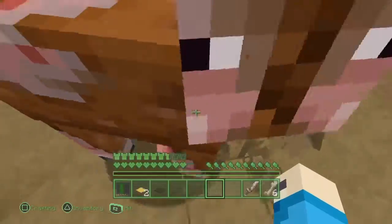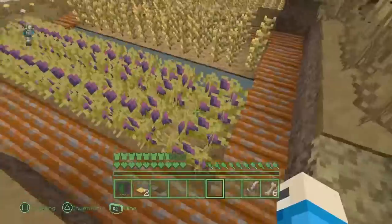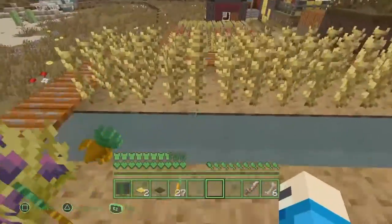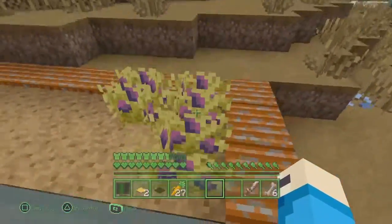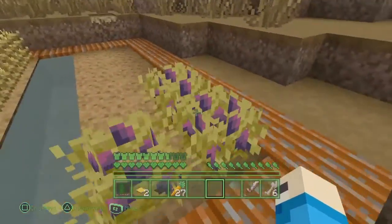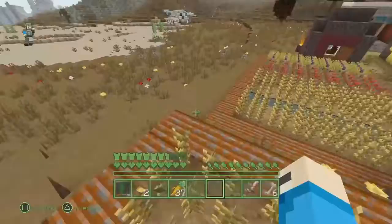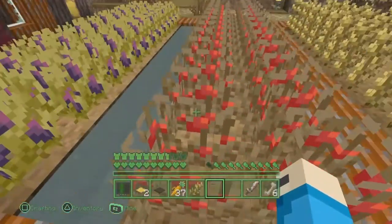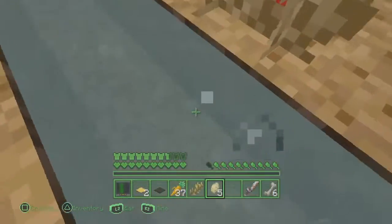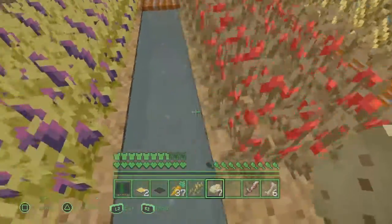This is a mole rat — the pigs in here are mole rats, which I think is very awesome. Let's get some carrots. These do not like carrots at all — they're supposed to look like something from Fallout 4. I forgot what it's called, but these literally look like the potatoes — the tatos — in Fallout 4, which is very awesome, very nice details.